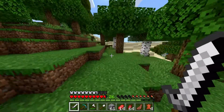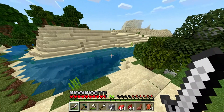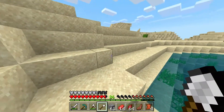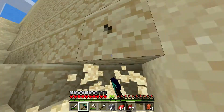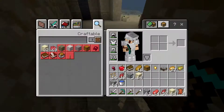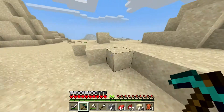Oh, here's the desert! Okay, good. So we need to find the temple. But first we're going to need to get some sandstone, and we're going to need to retrace my steps. I'll just mine some of this up. Each one of these is a smooth sandstone block we can build with. Okay, we have two stacks of 64 - that should be good.